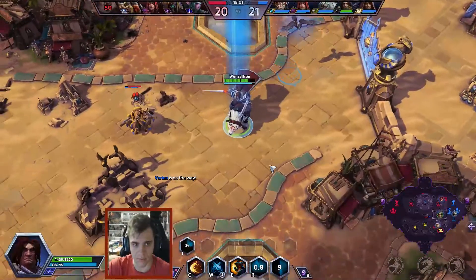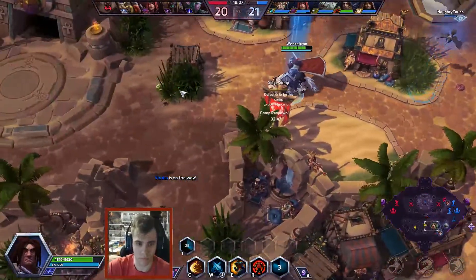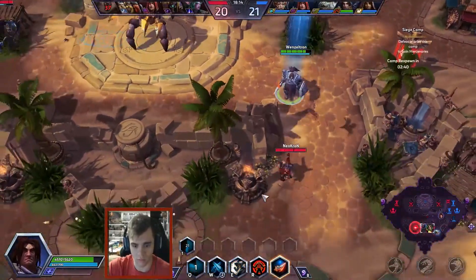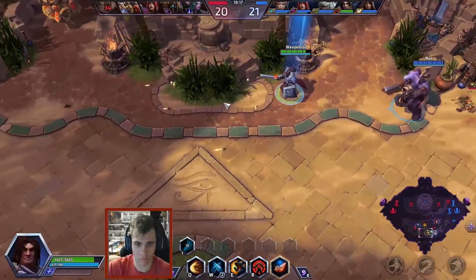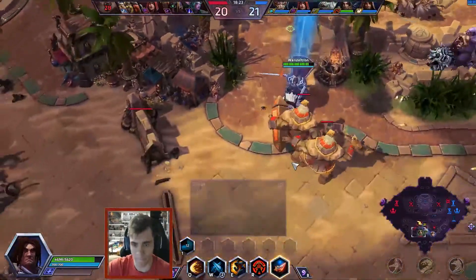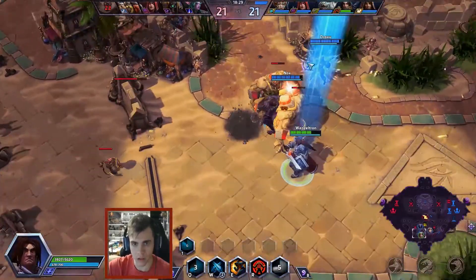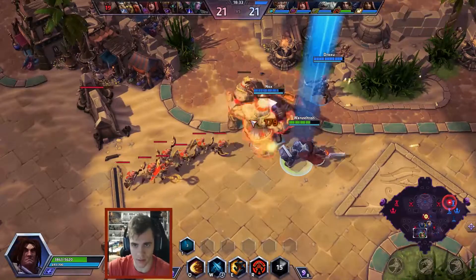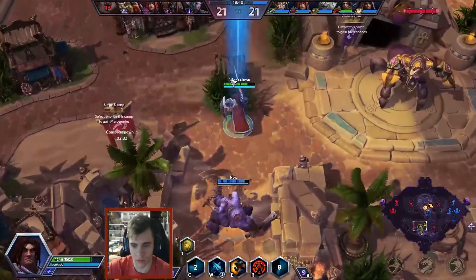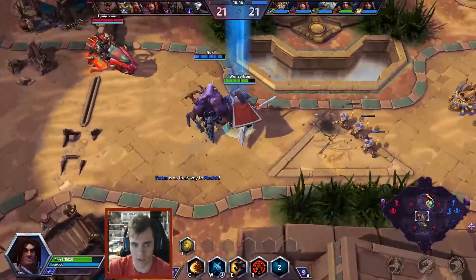The Vikings stole this camp here — we should kill him. Ragnaros is dead for 50 seconds still. They're not doing boss. We're about a level ahead. We have catapults in two lanes — they still have no catapults. We should probably just chase the Vikings here.